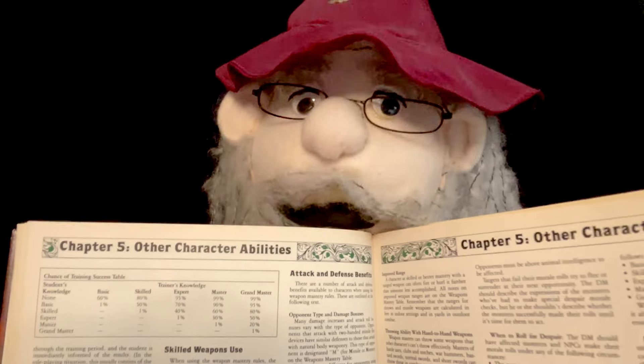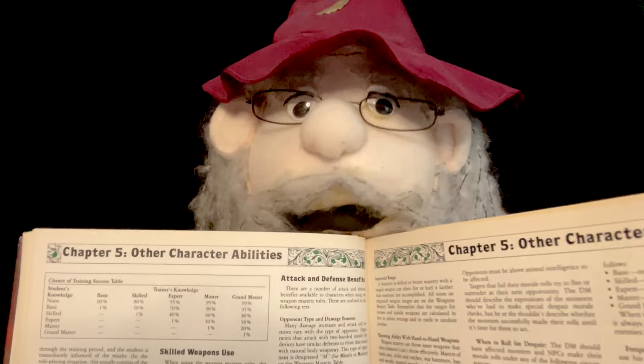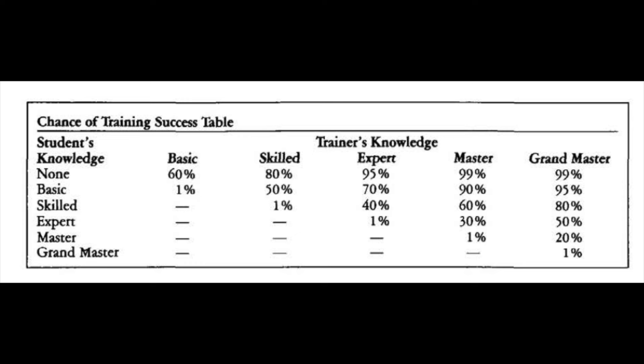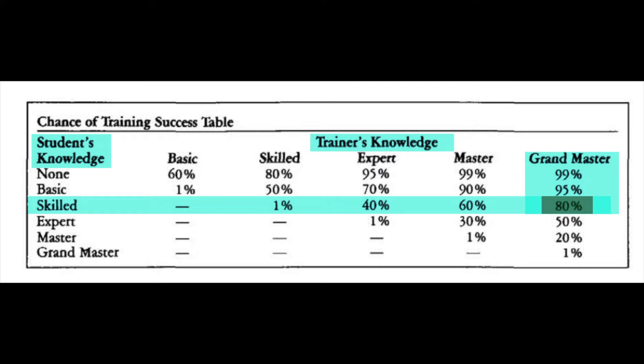This process is a little more involved. First, you cross-reference your current level of skill with the skill level of your mentor. So let's say a warrior who is considered skilled — meaning he has already put two choices into a particular weapon skill — wants to become an expert, the next level up. He must train with someone who is at least the same level of skill as he is for a chance of success. You now cross-reference the student's knowledge with the mentor's knowledge and find the percentage chance of learning. It's possible to learn from someone who is the student's equal, but with only a mere 1% chance of imparting the knowledge. An expert would have a 40% chance, a master has a 60% chance, and a grandmaster has an 80% chance of successfully mentoring the student to the expert level.